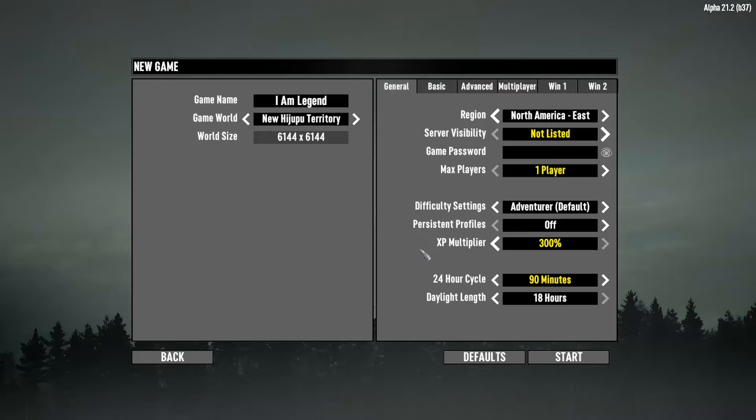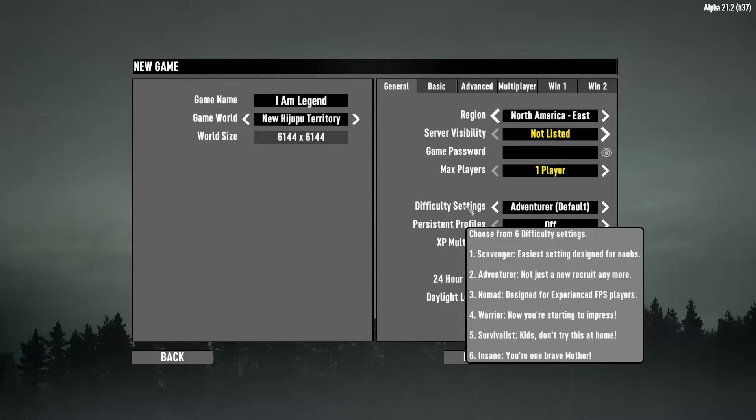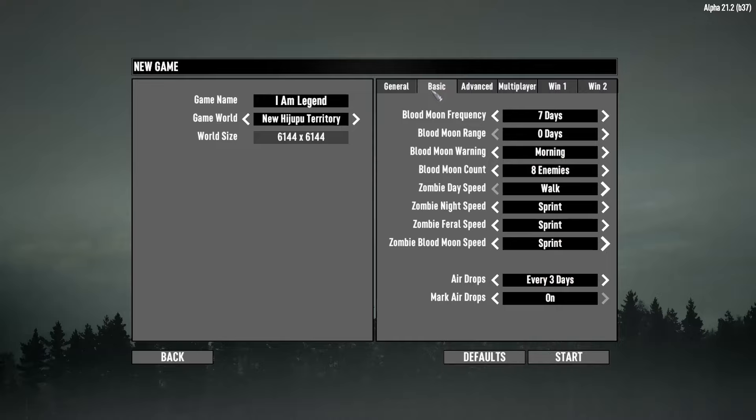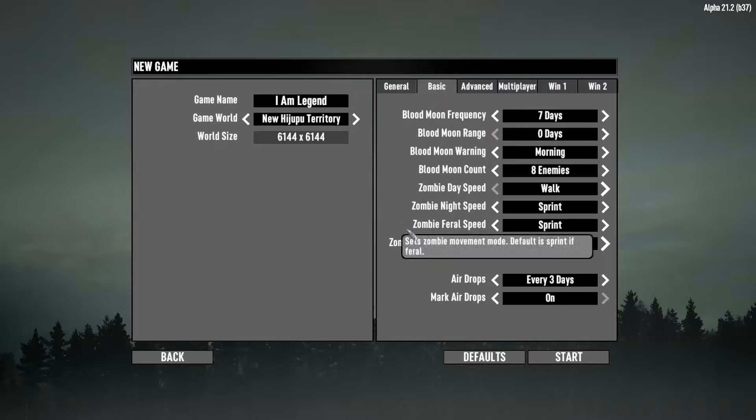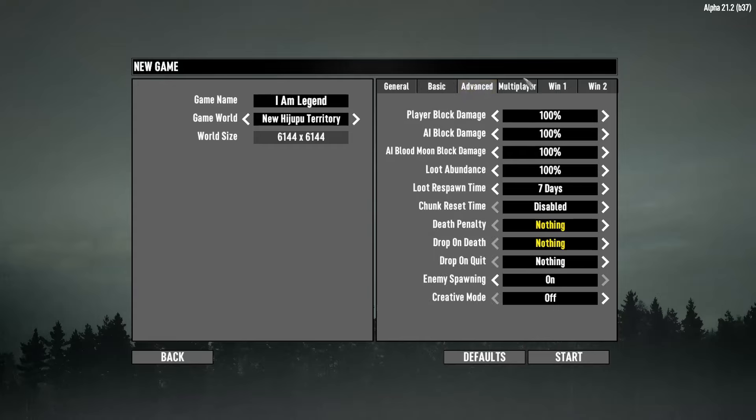Since there are no traders, I've decided to up the XP multiplier — I have a feeling it's going to be difficult to progress. I'm going with 90-minute days and the default adventurer difficulty setting, because I always like to start my games that way. Blood moon frequency is seven days. I'll start with eight enemies and every seven days we'll increase the number of enemies. Zombies are basically running and sprinting all the time. We also have airdrops, and for loot abundance I'm going for 200 — since we don't have traders or quests, that's going to help a lot.